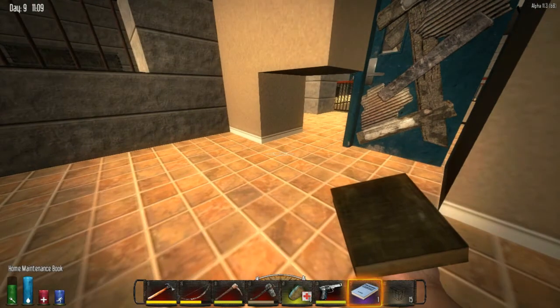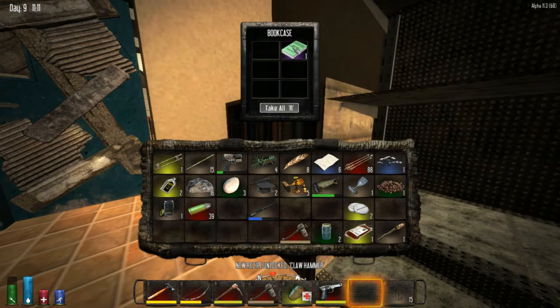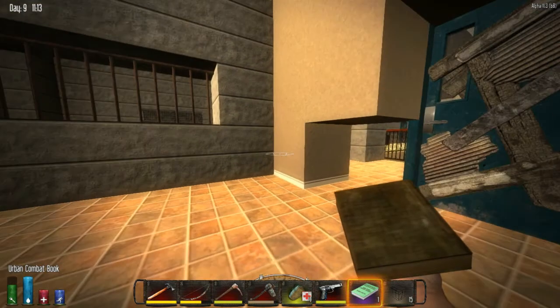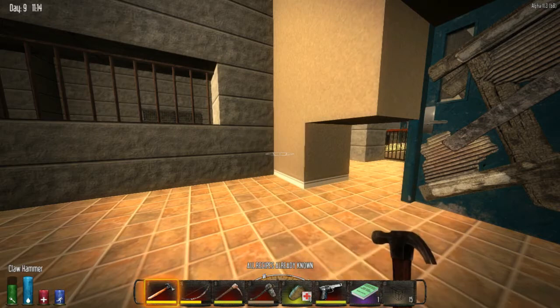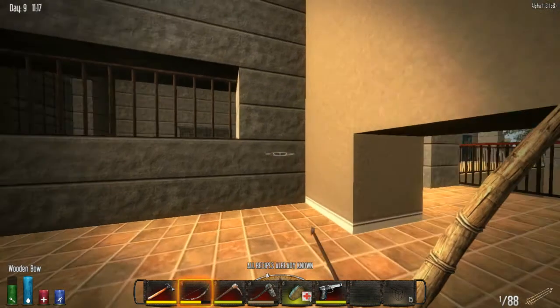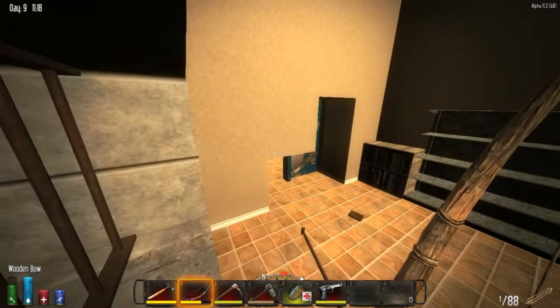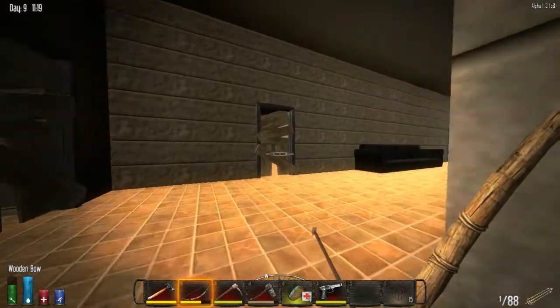You know, I honestly don't know if I've gotten a home maintenance book - we'll check that. I think I have, but let's just be doubly sure. Nope, okay - now we can finally make the claw hammer. And I'm pretty sure I've got the urban combat book, but just to be sure. Toss that, get back to our bow. And there's a case in there - a lot of times the case is empty, but we're going to go check it out anyway. First we're going to the gun range.